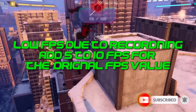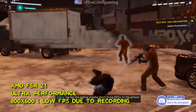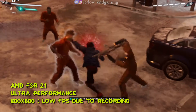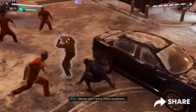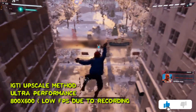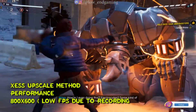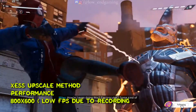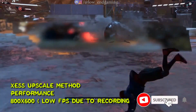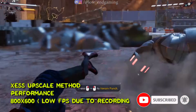Now I will show you the gameplays of each upscale method to make it easier. This is the gameplay of AMD FSR at ultra performance — it gave around 15 to 20 frames per second. This is the gameplay of AMD at ultra performance — it also gave the same FPS. Finally, I used the ZES upscale method at performance mode. It may happen that you can get more FPS without the upscale methods, so you should try everything and choose what works best for your PC.